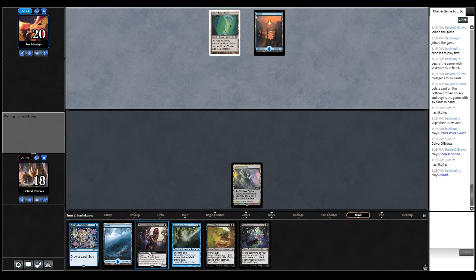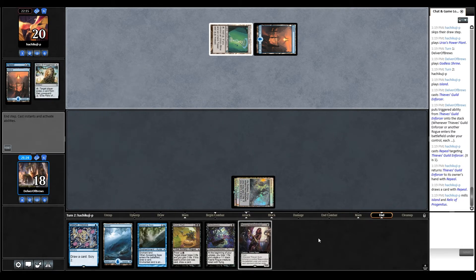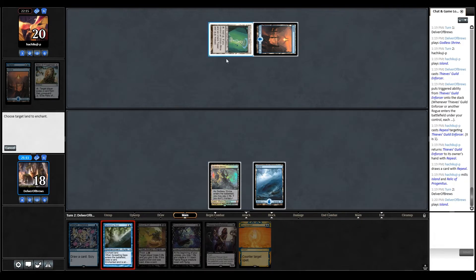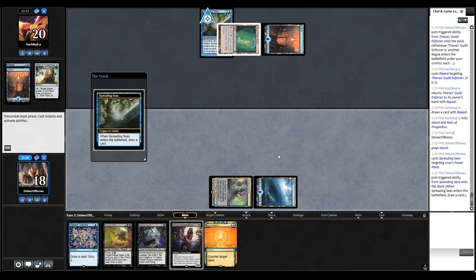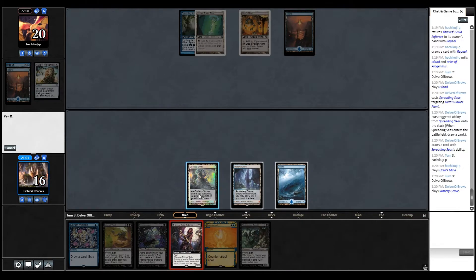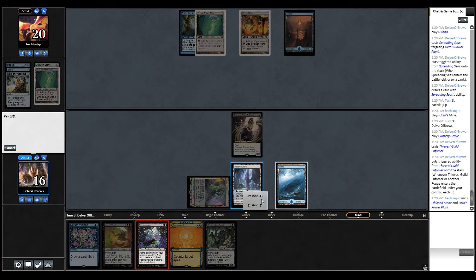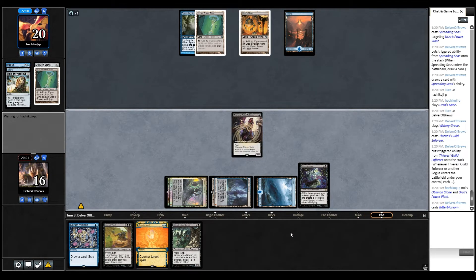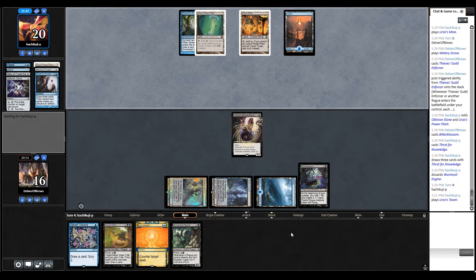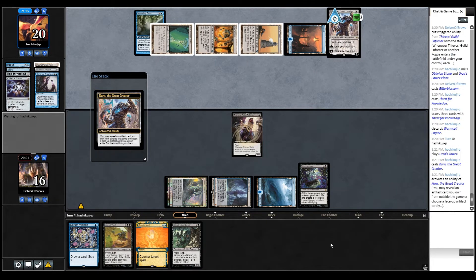Bitterblossom might become problematic for our opponent as well. I'm in no rush for Spreading Seas — realistically they're not getting Tron this turn, but I'll do it before they have the ability to stop it. They could get the four lands next turn anyway. There we go — they're going to draw three cards and can still cast Karn, so that was risky. There's Karn, so we keep Counterspell for whatever card Karn is going to go get.